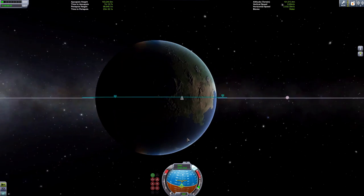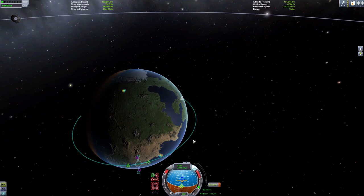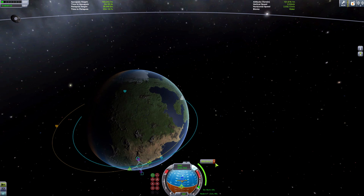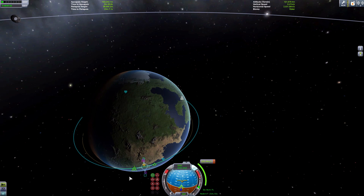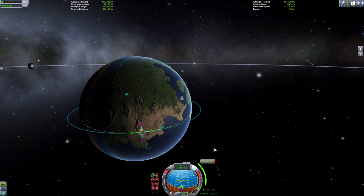How do you return? Some people would say thrust towards the planet — but if I do that it's going to take 483 meters per second, which is very inefficient. What you want to do is thrust retrograde — opposite direction to where you are traveling. If I do that, it's only 300 meters per second, which is a lot less. And that's what you want to do.